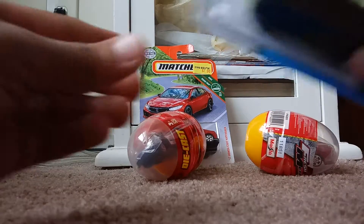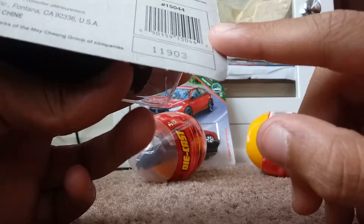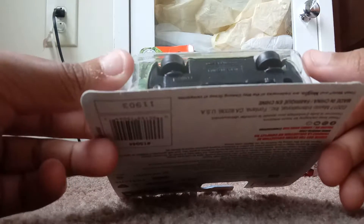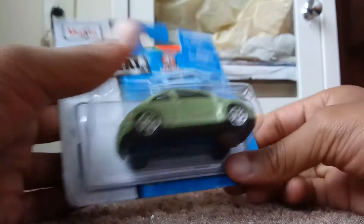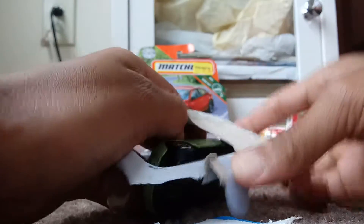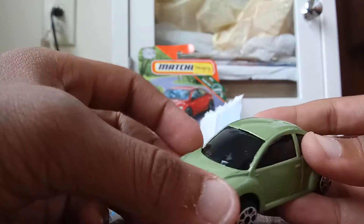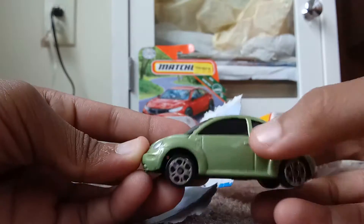First we're gonna be opening this fresh metal car and it's like a beetle. We push it in the back and then it doesn't work because this car is so big. Let's just open it like a regular Hot Wheel. Let me pull this out. It's a Volkswagen — it's a really nice car.